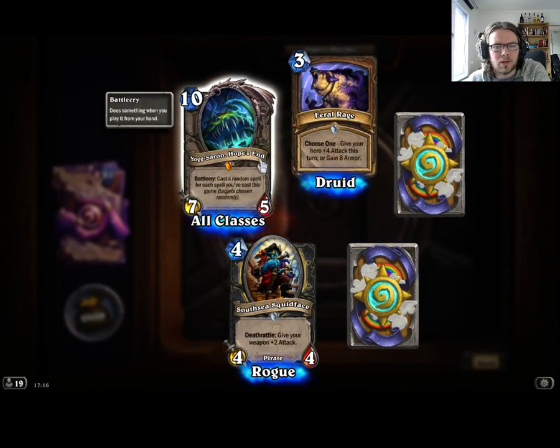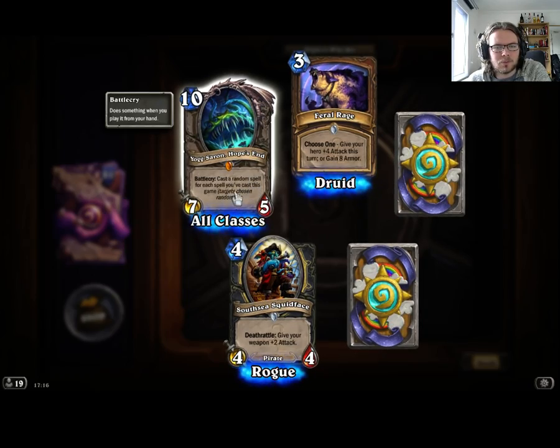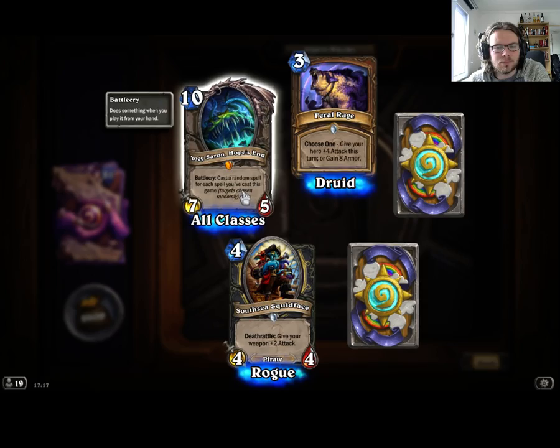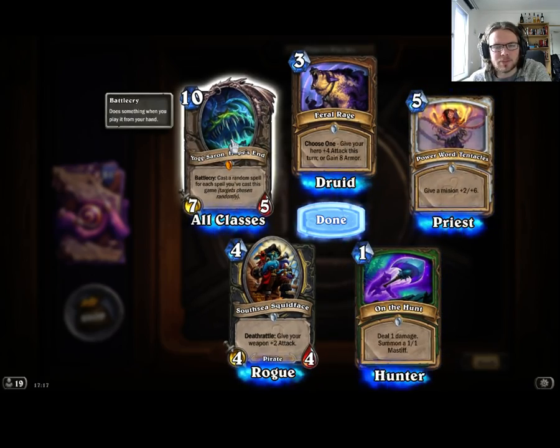A Legendary — oh my god, Yogg-Saron! I think I have all the Old Gods now. Cast a random spell for each spell you cast this game. There's a lot of randomness now. It's nice to have all the Old Gods, I suppose.